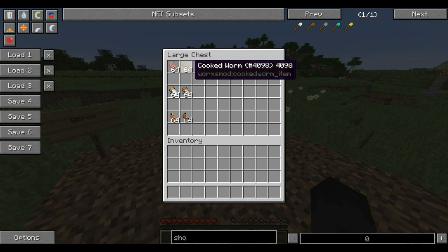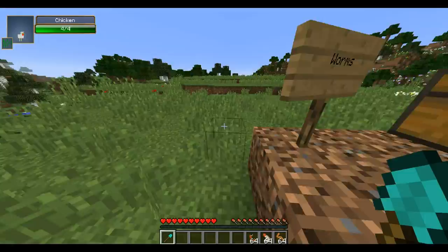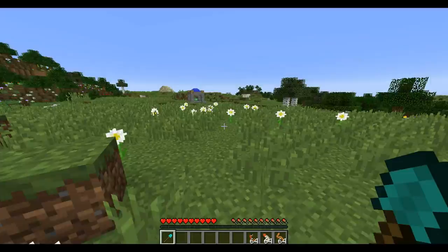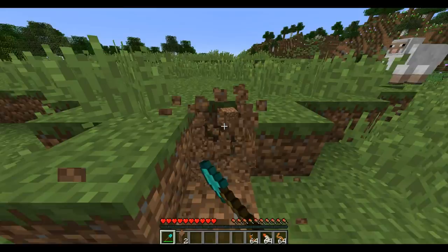There are cooked versions - cooked worm, cooked grub, and cooked larva. What we're going to do is grab these, grab a diamond shovel, and basically we're just going to dig dirt to see what the drop rate of these are and how many we can get. Let's say you're starting off in your world, you make a shovel - let's just say you found a diamond randomly - you get a diamond shovel and you're like, 'I don't have any food.'